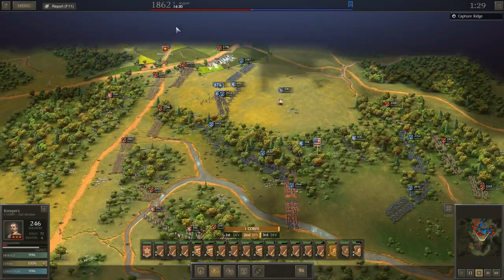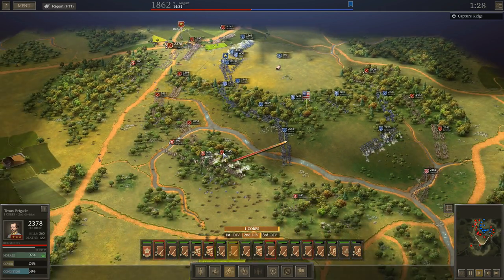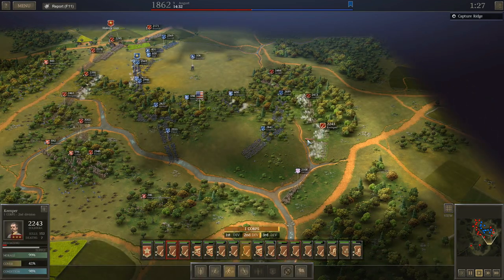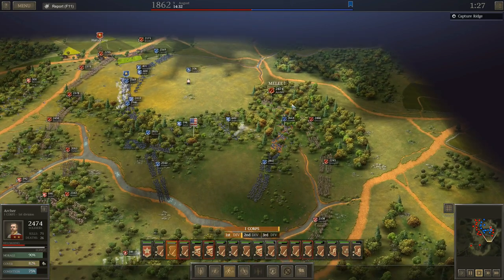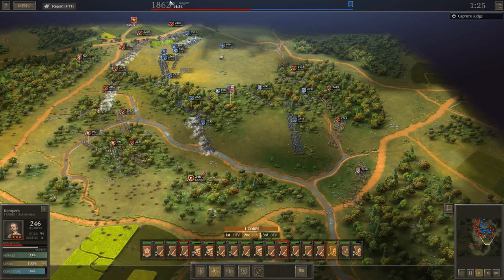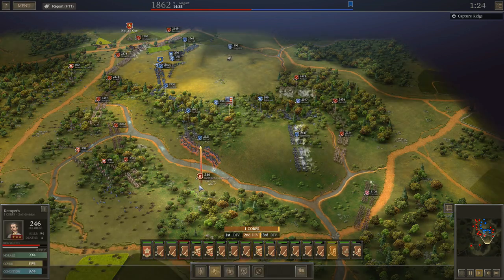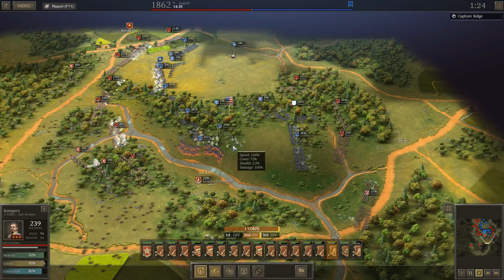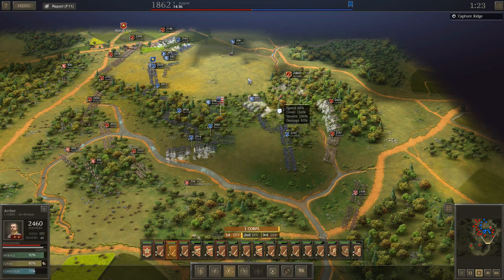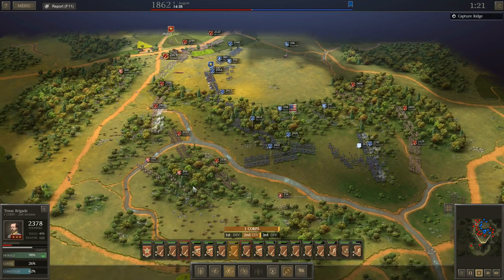We've got them folded back pretty far up here. I'm continuing to press the attack — he's still in the woods so I've got to drive him out as best I can. One of my units over here just routed though. I'll try to get up here on his flank as best I can. Whoa, hold on Kemper — fall back a little bit. I'm going to keep pressing this and just try to fold them up completely.